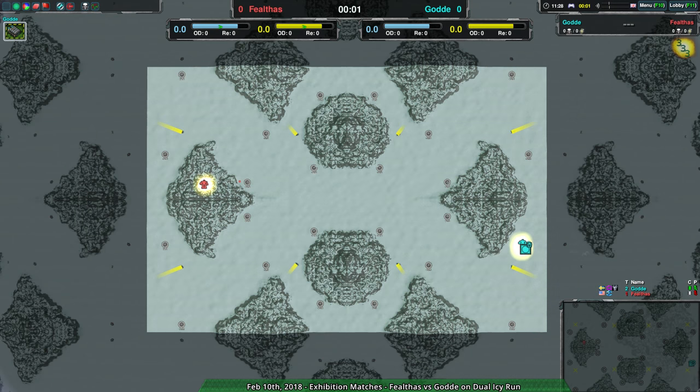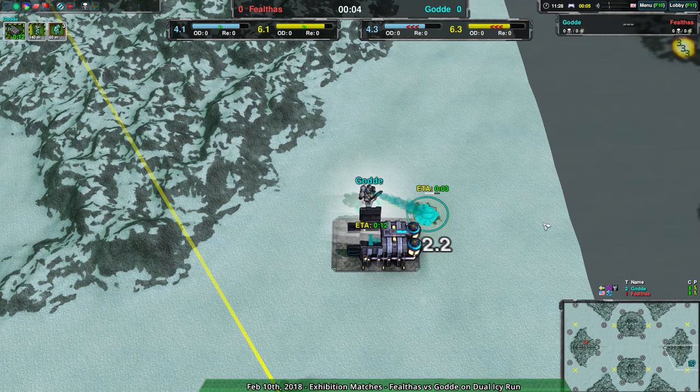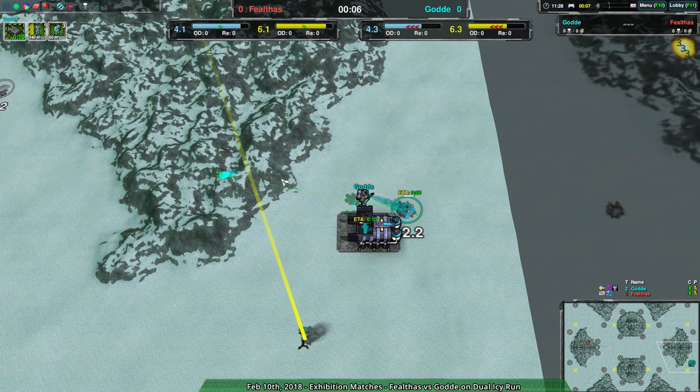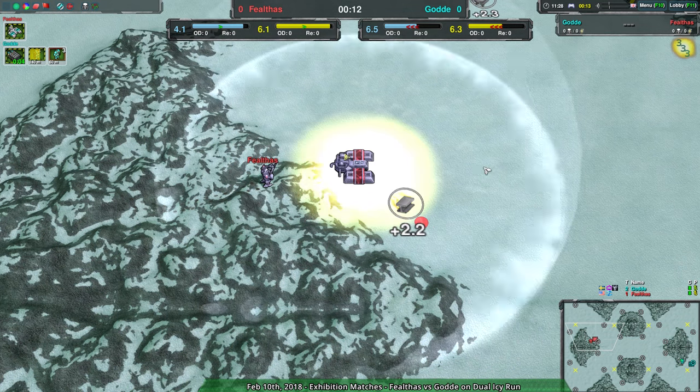Welcome back to more Nanolids at Dawn. I remain your host, shadowfury333, with exhibition matches this time from filthas and goda on dual icy run. Goda we have not seen in a long time — they are the best player in the game, or at least were. They might be a little rusty, but they are really good. I'm glad to see them back.